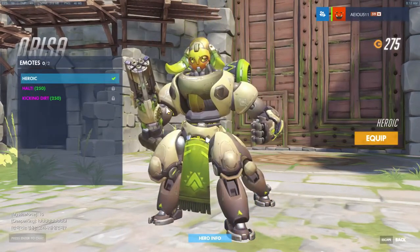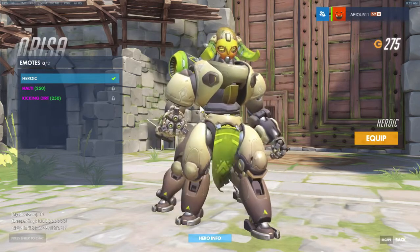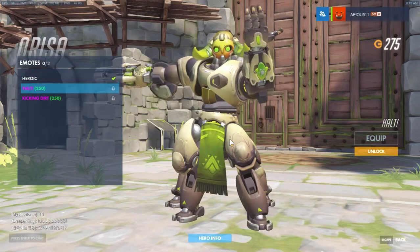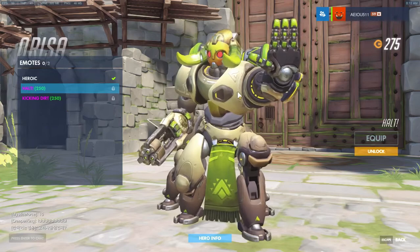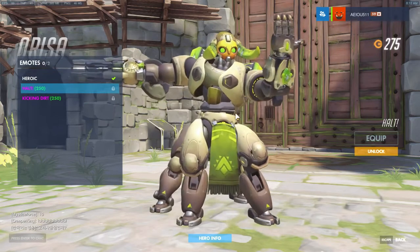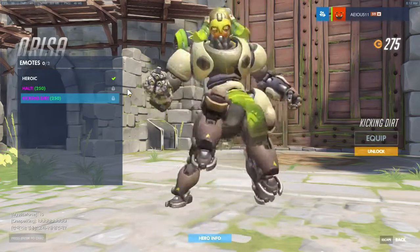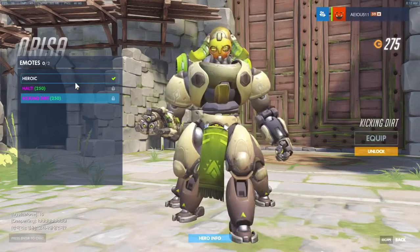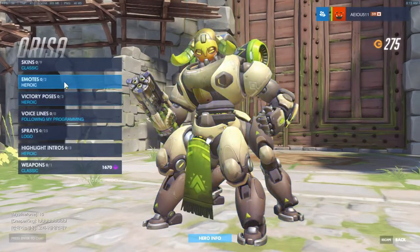Let's look at the emotes — we've only got two, which kind of sucks. The Heroic one is actually not bad; it's pretty simple and simplistic, pretty much what you'd expect for a free emote. Then there's Halt — you look like a freaking crossing guard! This is one of those meme emotes I would use just to troll. I would troll the hell out of people with this one. And then Kicking Dirt — halt loses hard! Look at this, look how cute this is — it's a giant robot. I would totally buy Kicking Dirt.